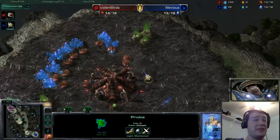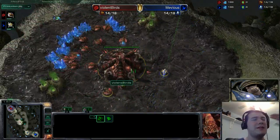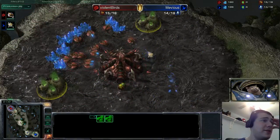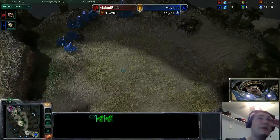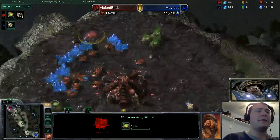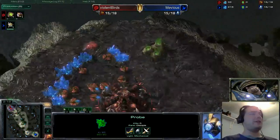The probe has just now arrived and sees the pool isn't even up yet. We're almost at that 15 supply mark. It gets pushed back by those drones but won't take any hull damage. He also scouts that there's no gas down just yet — so it won't be a hatch first build. There goes the spawning pool, and it looks like it was scouted by Muvius's probe.